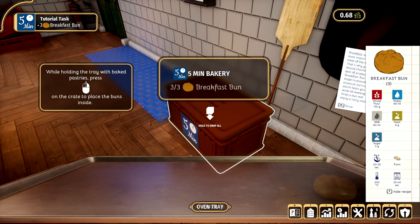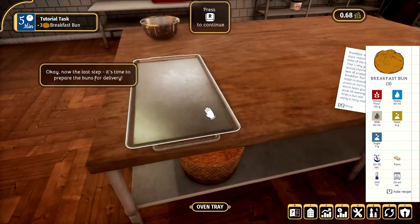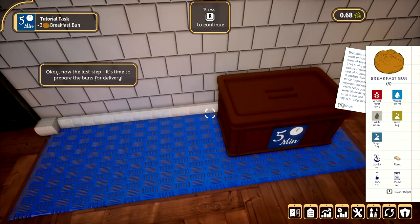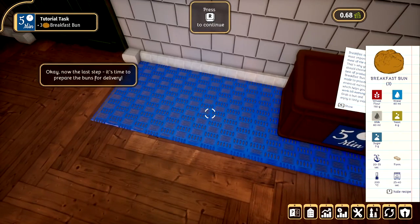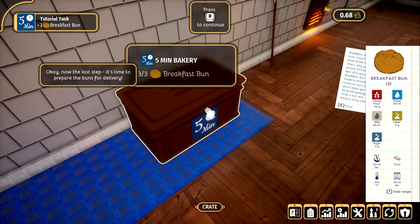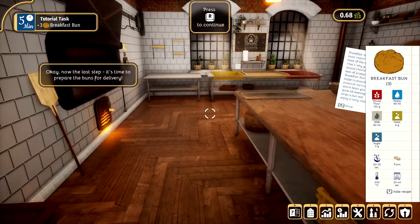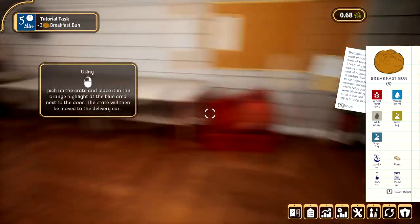Now we've done this, we gotta put our delivery into the crate. This is like a little delivery crate that you use to deliver stuff. You have to put it on this blue mat for delivery. So when it's on the blue mat, you know it's ready for delivery. When it's not on the blue mat, then it's not ready for delivery. Very simple stuff indeed.